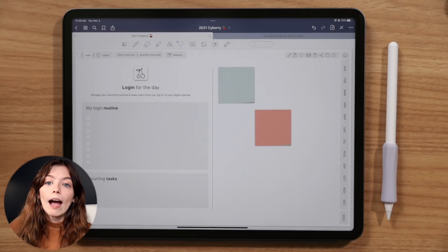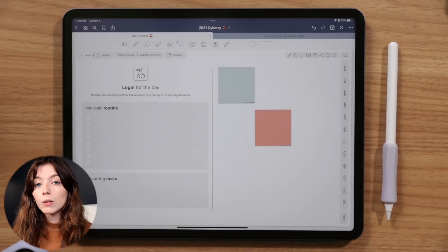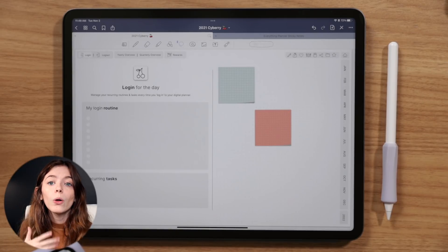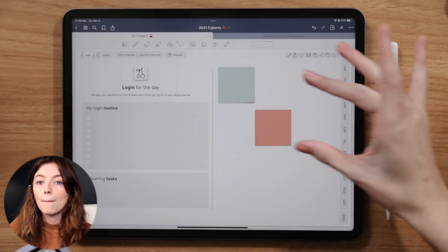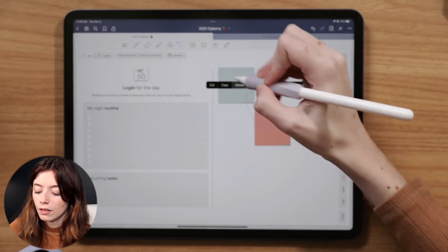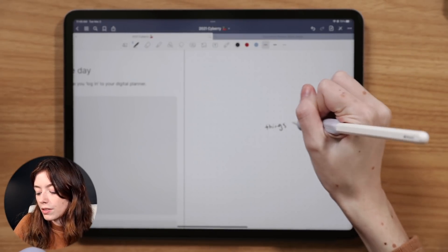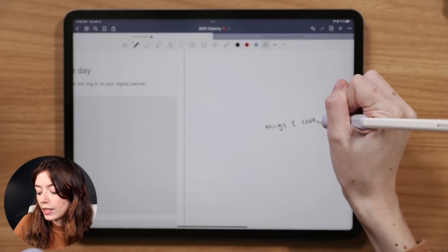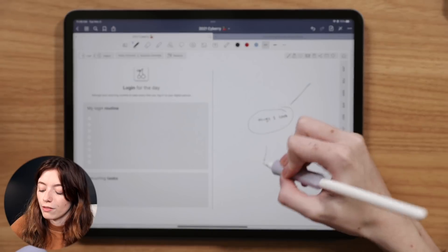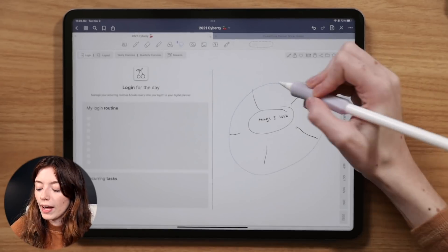If you're logging out for the day, the logout page is a great place to document your self-care ritual. There's also a 'things you can control / things you love' page concept where you create a kind of mind map — branching out from a central idea, adding pictures, beautiful fonts, and text. Just so much you could do with that.